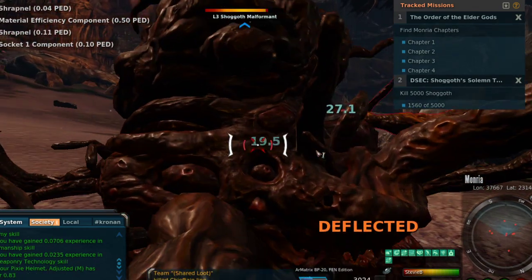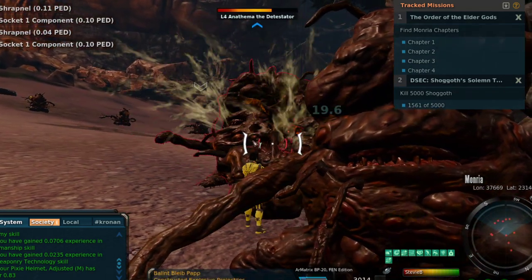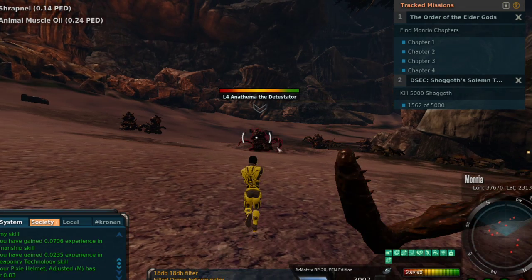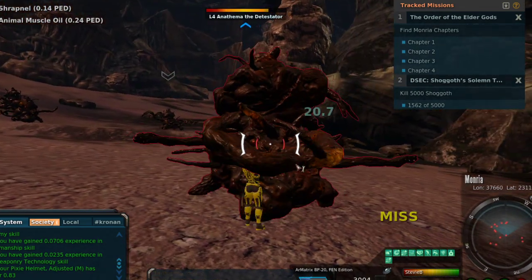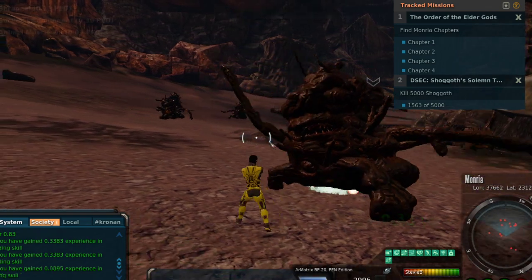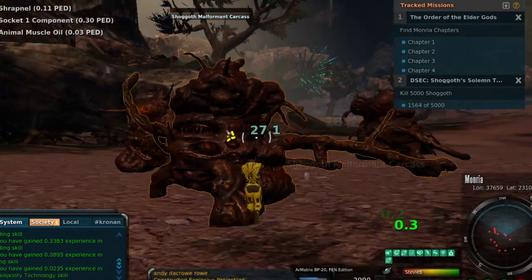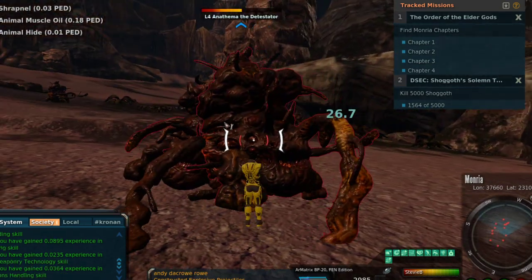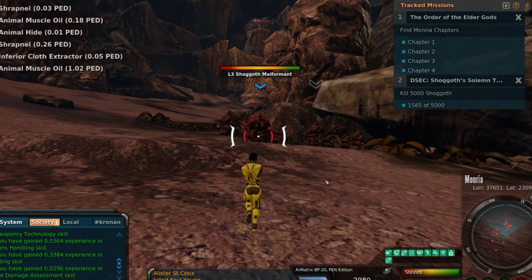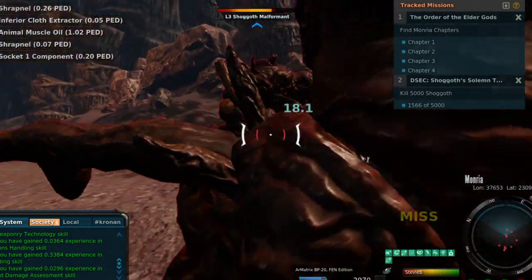Whenever you very first start, your engineering is low and 75 peck is a whole lot. As you continue to grow, each point is worth less than the one after it. So I only got about 8 and a half points from that 75 peck. While here I decided to go ahead and look for some of the chapters of the Order of the Elder Gods. It's a very unique mission because if you can find all four chapters you get these horns that give you a 3% reload speed.